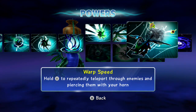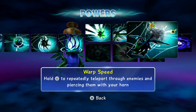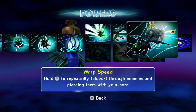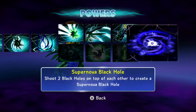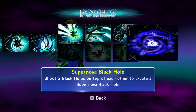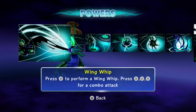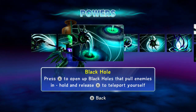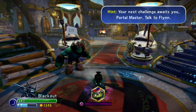Whip It Up: Wing Whip, Shadow Blade, and Warp Speed attacks do more damage. Warp Speed: hold Y to repeatedly teleport through enemies, piercing them with your horn. I love this — it's really cool, he just claws the heck out of them. And here's the soul gem — Supernova Black Hole: shoot two black holes on top of each other to create a supernova black hole. All right, without further ado, I bring you Blackout.